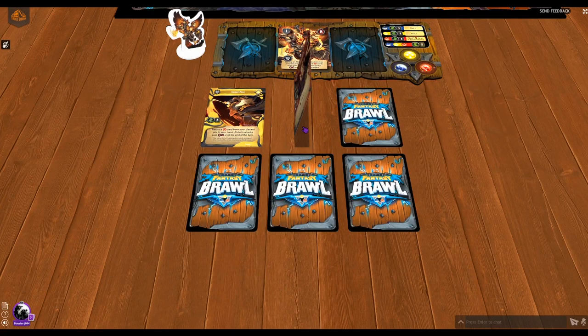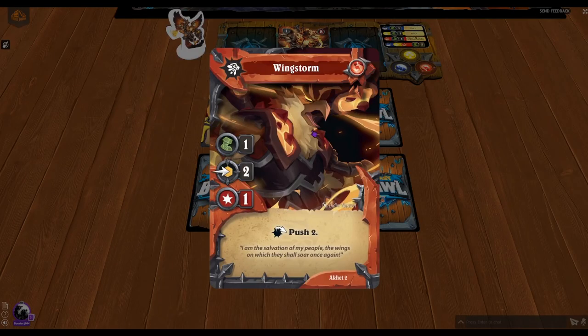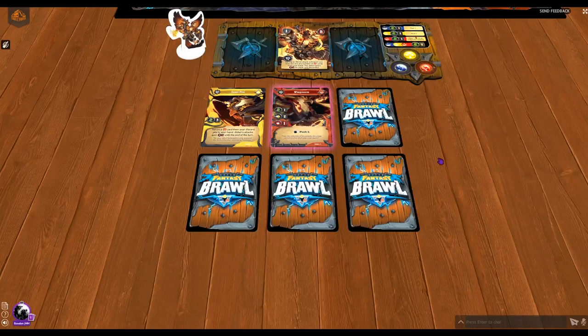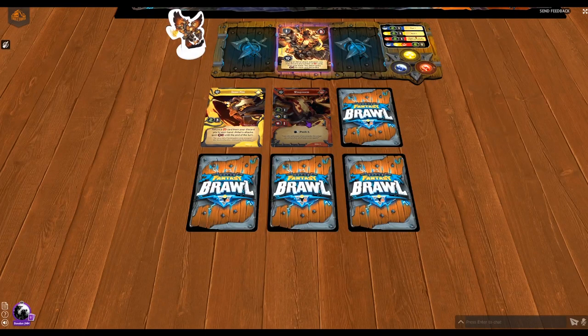Next is an attack card called Wingstorm. It gives one movement, a hex line of two with one attack power, pushing two — which could be useful if they're up against a wall or you need to push them out of a specific zone. If you also powered it up with Inner Fire, that's power two. And if you discarded another red destruction card from your hand, it could be boosted even more. So if you pulled a card, played this, and discarded it, that's three power — plus if you push them against the wall, that's two more damage. Five damage on one card is a pretty nasty little combo.